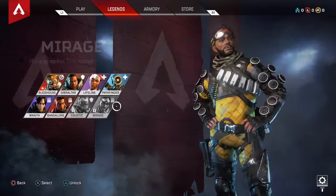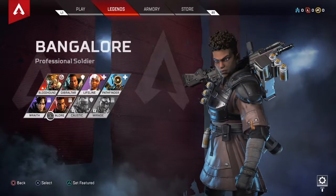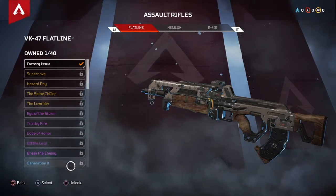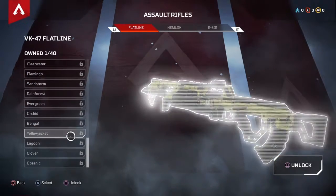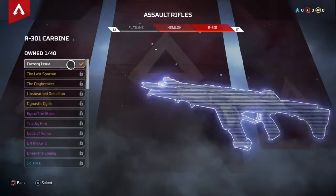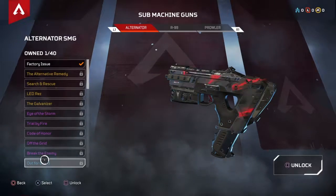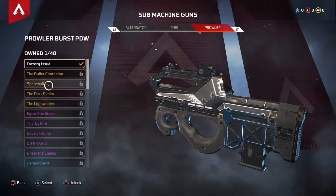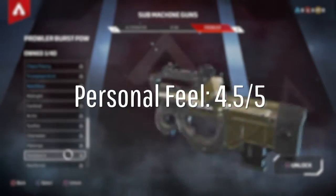Personal feel is basically how customizable the game is and how many weapons there are. The game has probably 12 to 15 different types of weapons, which is pretty nice, and there are probably hundreds of skins — a lot of skins for the weapons. Your character also has different skins, which I like a lot. It's very nicely made. Personal feel gets a 4.5 out of 5.